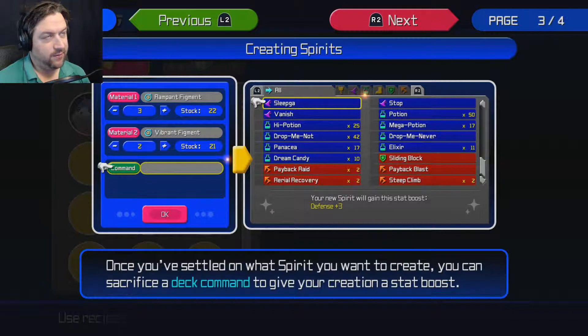Most of the time you'll have recipes that tell you what items you need to create a spirit. But sometimes if you already know a recipe, or if you experiment, you can actually make a dream eater spirit without a recipe. You can also give it abilities — for example, using a rampant figment and a vibrant figment, you can give the spirit a command like Sleepka, which will increase the defense of the new spirit by three once it's created.